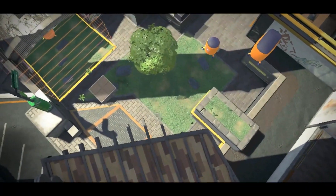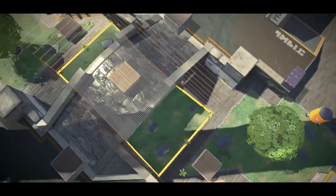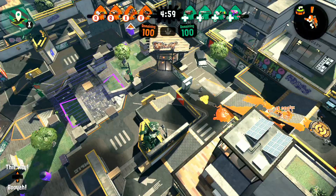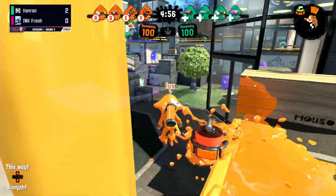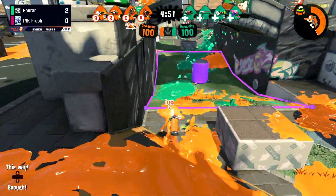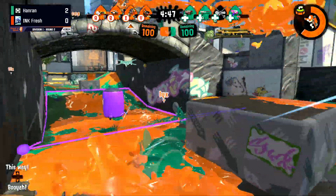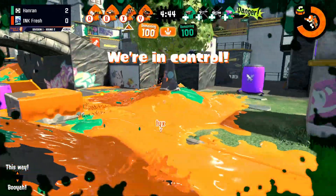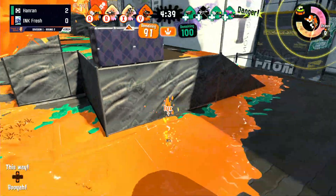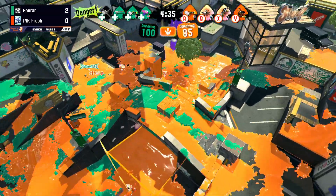Here we go — Hanran versus Inkfresh Game 3 on Zones, the Reef, with Hanran up two games so far. We see an N-Zap Dualies coming out from Lix — that's an interesting pick, with very good painting ability and Inkjet. We've also just been seeing a lot of N-Zap Dualies lately. Are they able to get this pick? It looks like control starts off going to Inkfresh, similar to what we saw in the Black Belly game where Inkfresh was able to get a very strong lead early.